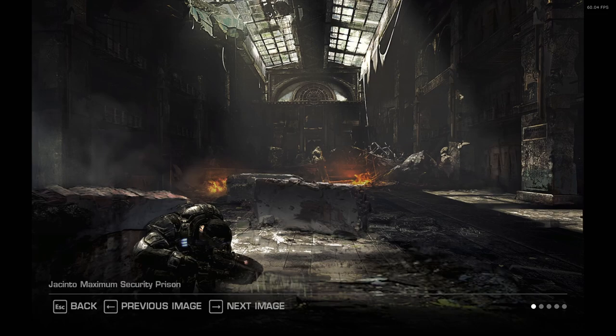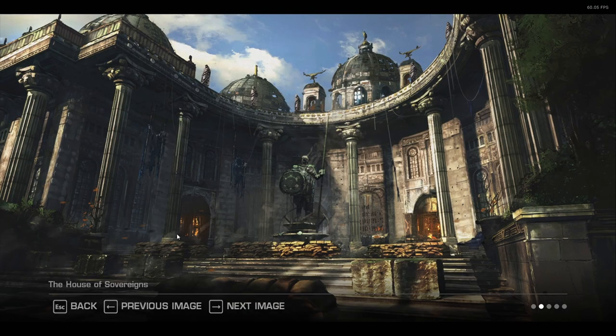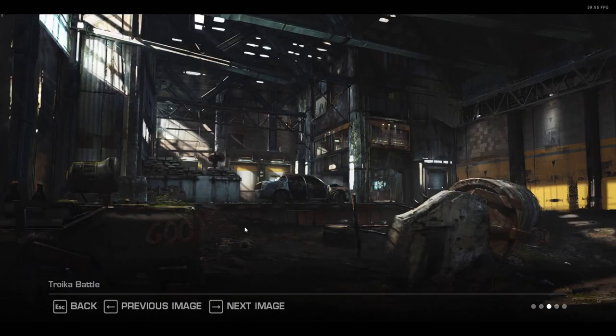These are really cool. Jacinto Maximum Security Prison — I don't think you can zoom in or anything, which is a shame. And then we've got the House of Sovereigns. I just absolutely love the architecture and the art style of this game. Stunning.